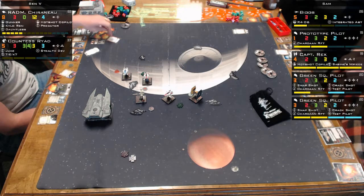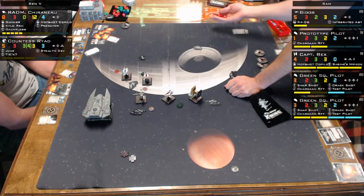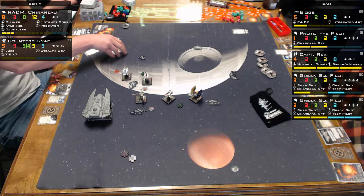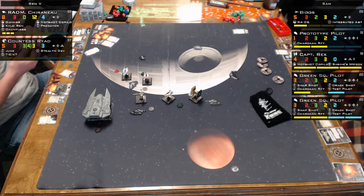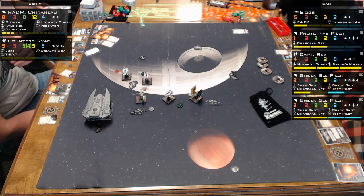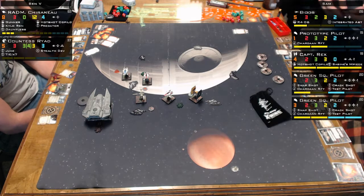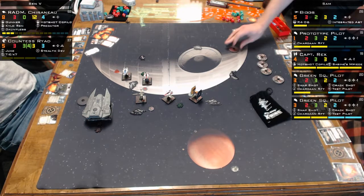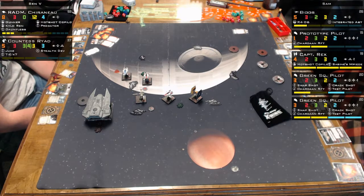Cherno is not long for this world - look at all that damage. That's how Decimators play: you just take the damage and hope you can knock stuff out. It's hard with five ships after you. The Prototype is at range two. The Decimator is down to three hull - is he going to get another turn? He's got to go four forward or he's hurting. There are five ships on the other side. If Biggs has one health, he won't get a shot on Biggs next turn either.